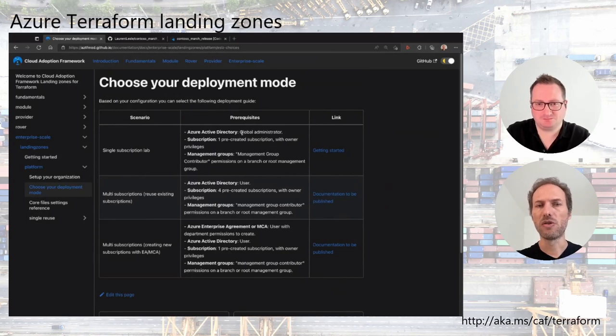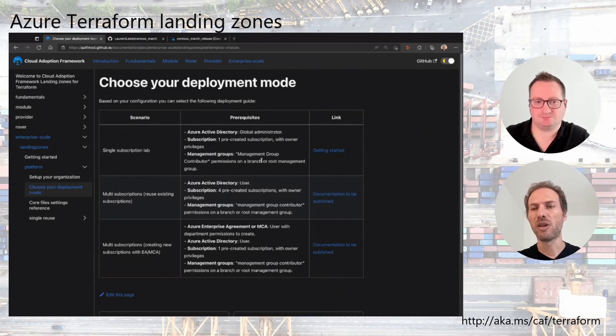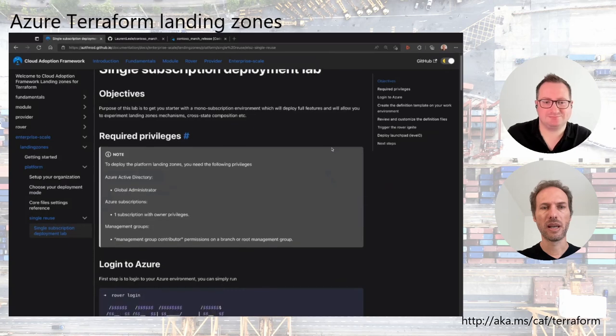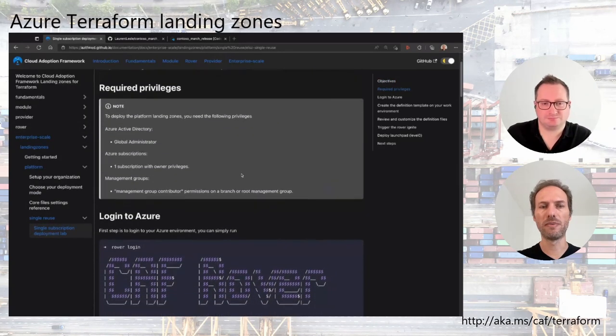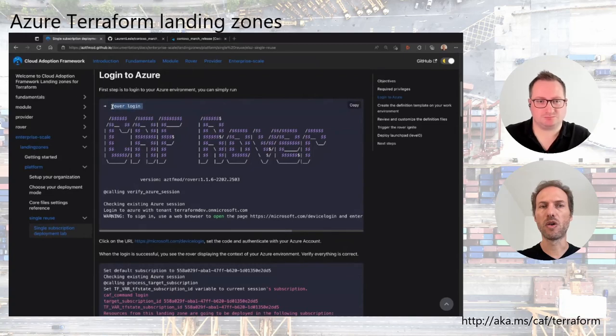The reason elevated privilege is required is because enterprise scale needs high elevated privilege. Additional scenarios will be covered in the future — for instance, if a directory team gives you a service principal to deploy enterprise scale. Next we will cover multi-subscription deployment, and then automatic creation of new subscriptions. To get started, review the prerequisites and the first step is to log into Azure using the rover login command.